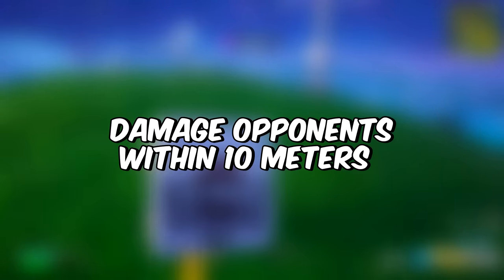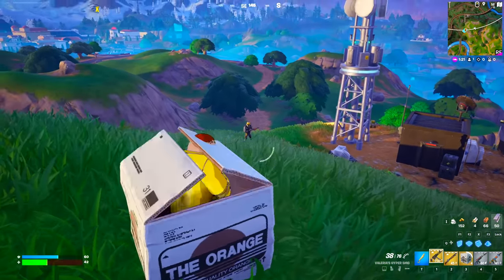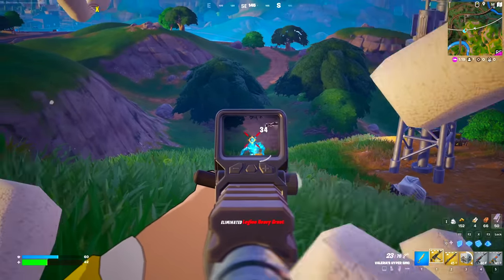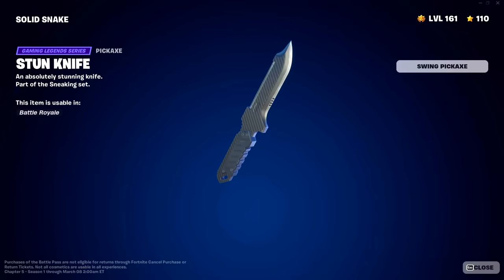After that, the next challenge is to damage opponents within 10 meters. If you're hiding inside the cardboard box and you hit a henchman or any opponent, you'll be unlocking this amazing stun knife pickaxe, which is quite amazing.